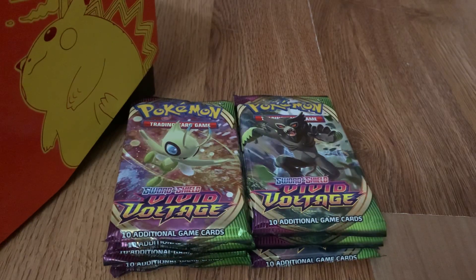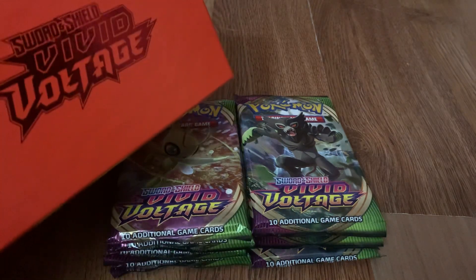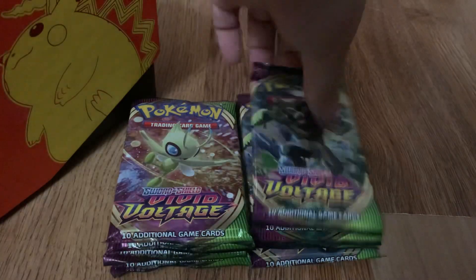Hi everyone, welcome back. We've got another Elite Trainer box opening. Today we're doing some Sword and Shield Vivid Voltage — the Gigantamax Pikachu. Oh, he's so cute. Alright, so let's get right to it.